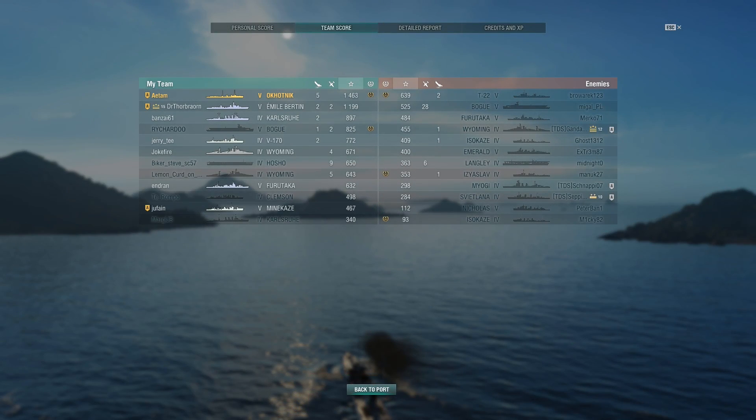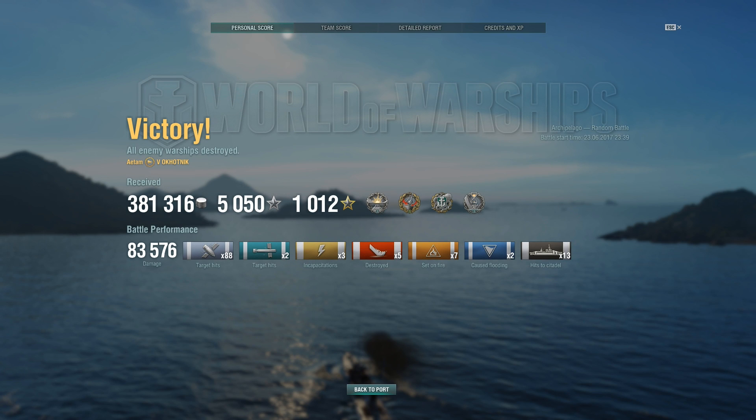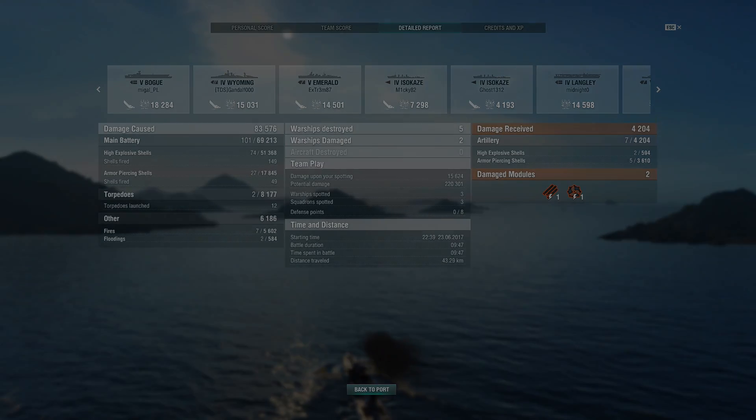Now let's take a look at the results. I got myself 1,463 base experience and I'm quite happy with that — it was a short, sweet game. Yes, it was obviously a bit of seal clubbing, but playing some lower tiers now and then can be quite a bit of fun. I earned myself a Devastating Strike, Confederate, Kraken, and First Blood, and scored 83,000 points of damage. I hope you enjoyed this sweet little match and I'll see you guys next time.